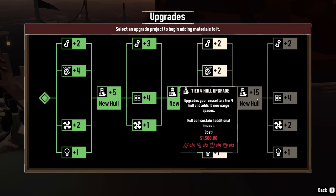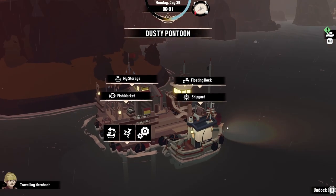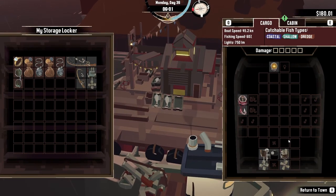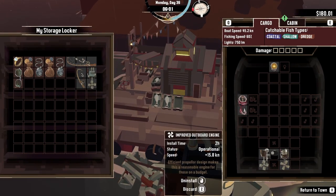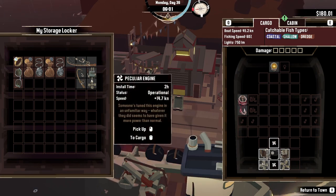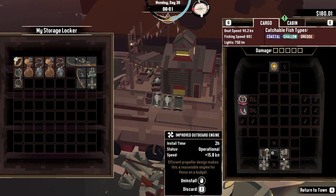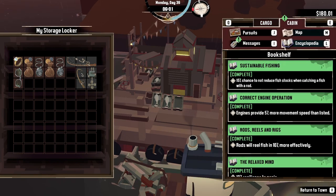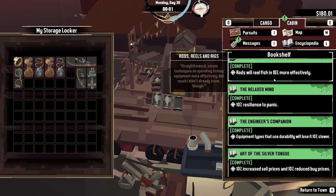Ten, eleven, twelve lumber and three sail, not to mention all the stuff for the next hull — but that's gonna be a while. We've got a nice new boat and look how big it is! I found some wreckage that has a valve engine, which is actually better than this peculiar engine and slightly better than the improved outboard engines, so I threw that on there and we're good to go. We've got a couple of messages to read.